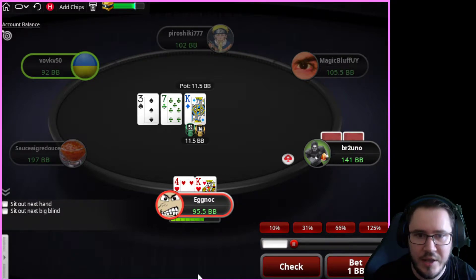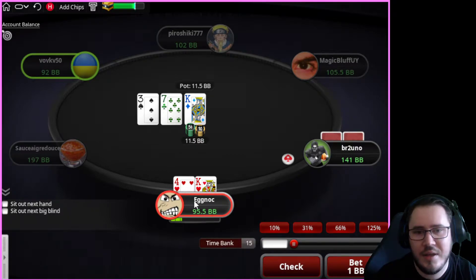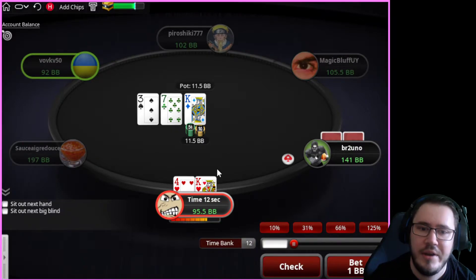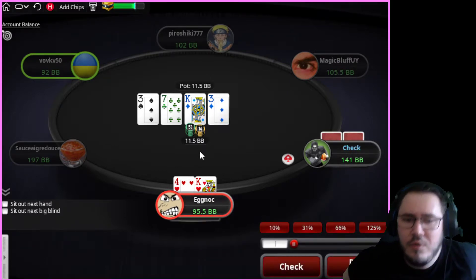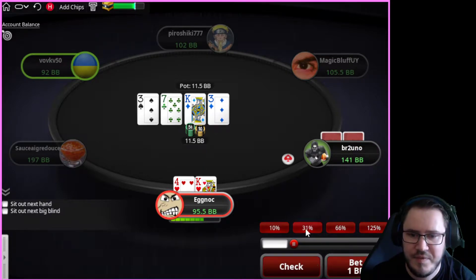We don't get the fold, so now the question at 2NL is what do we want to do? We're not interested in protected checks at this level — we mainly prioritize value. However, even against the limping range, we don't know if opponents are limping with king-10, king-9, king-jack, king-queen. I'm going to start with a check and see how our opponent goes.